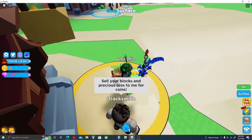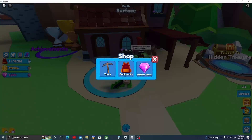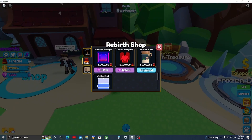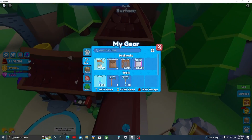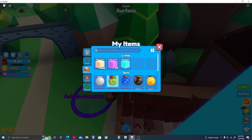You would just sell them and get a bigger backpack, then repeat the process a few times until you can get a permanent tool. Also, you keep your pets when you rebirth.